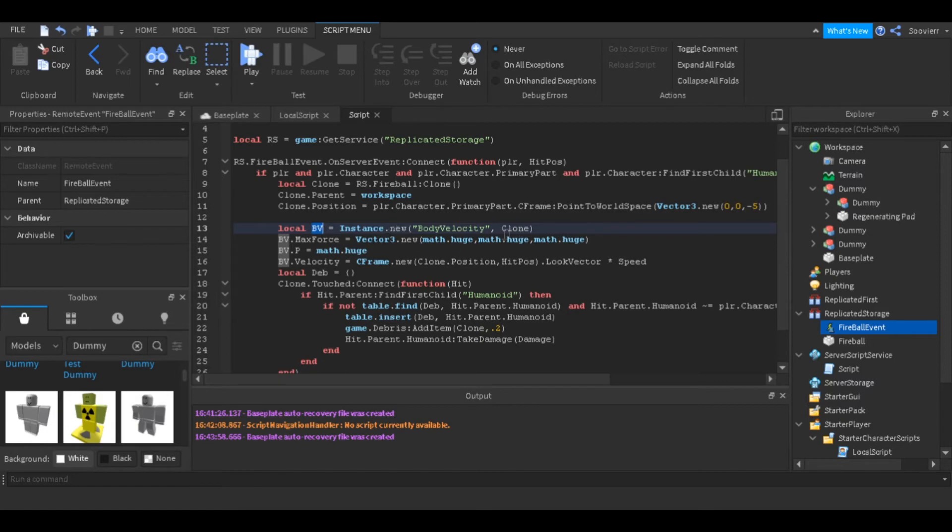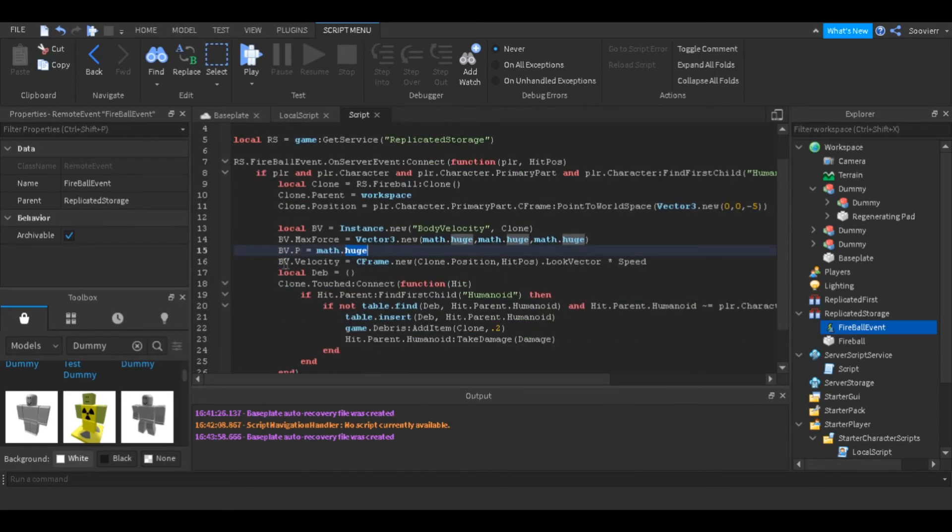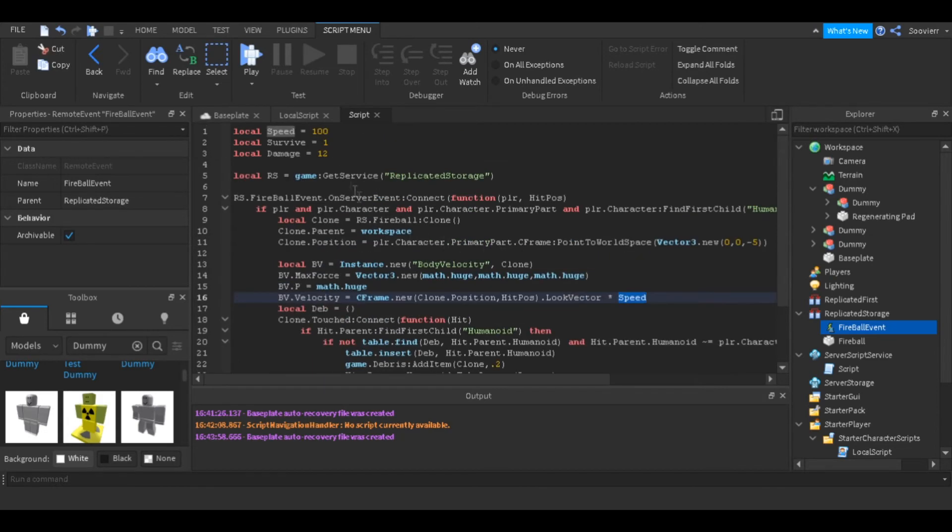We parent the BodyVelocity to the clone fireball. Then we set MaxForce to Vector3.new(math.huge, math.huge, math.huge) — the numbers need to be really big. For the velocity, we use CFrame.new with the fireball's position and the mouse position, then take the LookVector and multiply by our speed, which is 100.